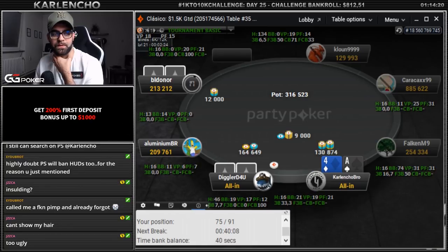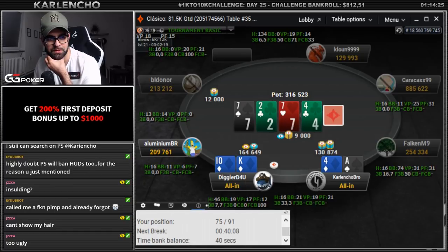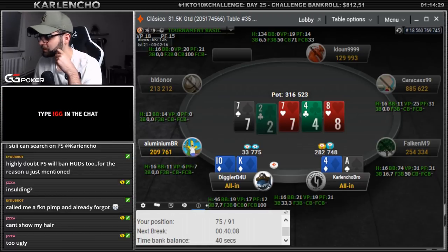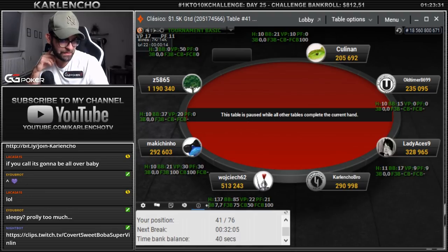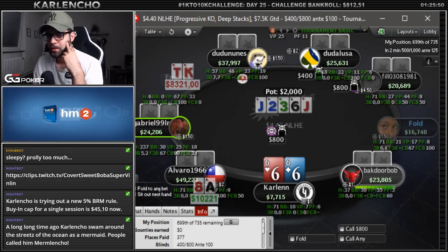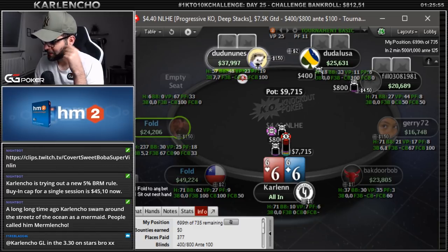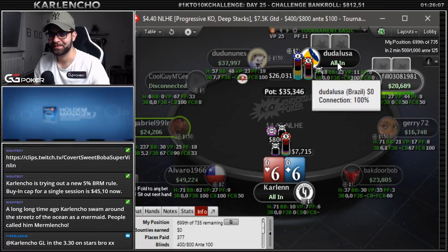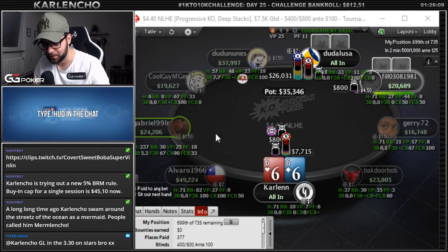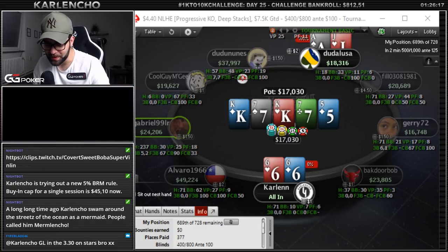Good luck, hopefully the ace is live — my man is short too. Hold it! Nice, let's go. Changing the card to red. How many big blinds do we have? Four to twenty — okay, that's playable. All-in with sixes, good luck. Blind vs blind, five places from the money. Good luck in the $3.30 on Stars too. Flip win! That's a very horrible turn — GGs.